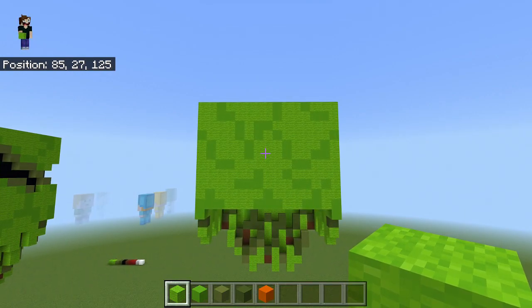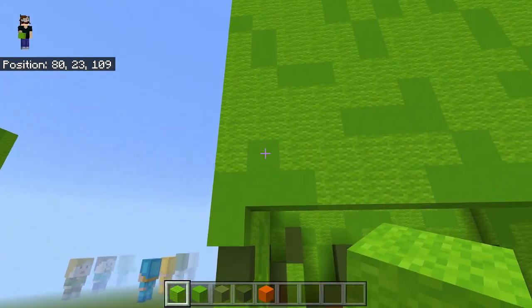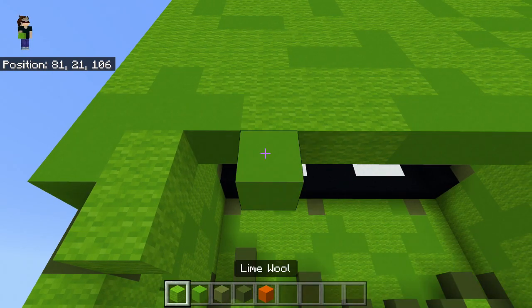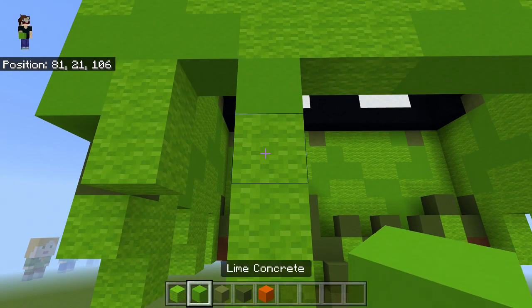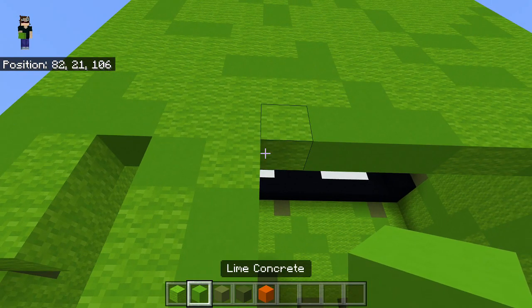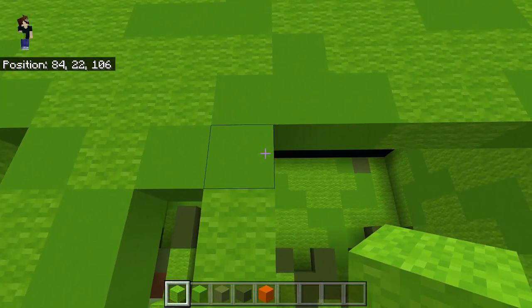Now we just finish off the dangly bits. From the left hand side, underneath this cross area, start from here: one, two — come back up — skip a block — place one lime concrete — under that: lime wall one, two, three — come back up — to the right of the lime wool: one, two with lime concrete — pop in a lime wool just there. Back to lime concrete: one, two — then underneath this one: one, two with lime wall. Come back up, place two there.